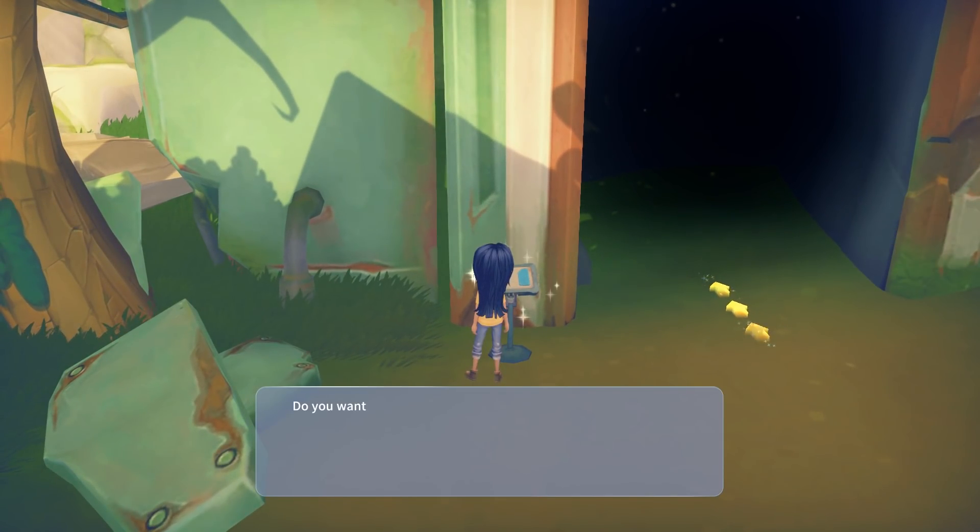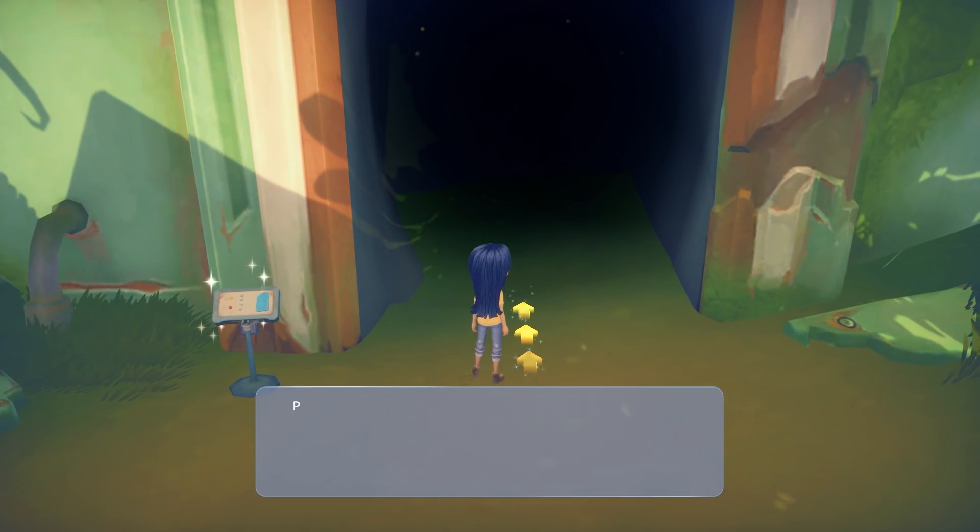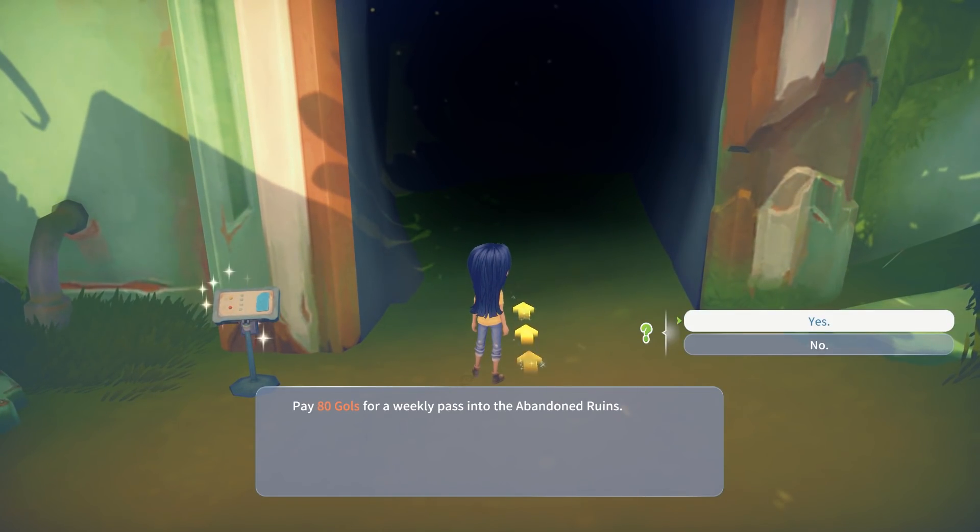There's an elevator here. Do you want to spend 20 gold to switch to another area of the ruins? Interesting — cancel. Let's do it. Pay 80 gold for a weekly pass. So they gave us a 60% discount — what does it normally cost? 200, I bet. Alright, let's do this.